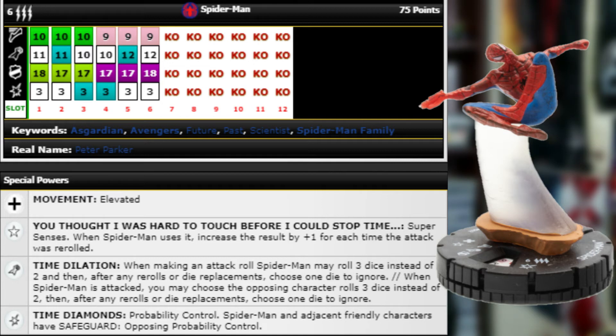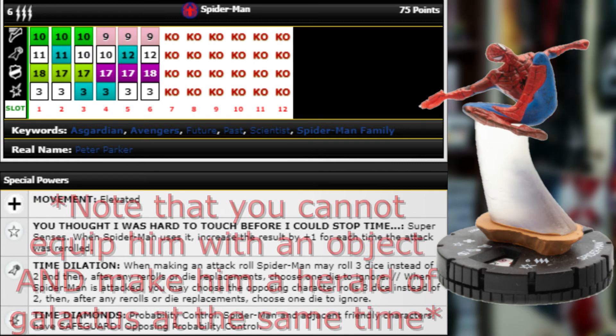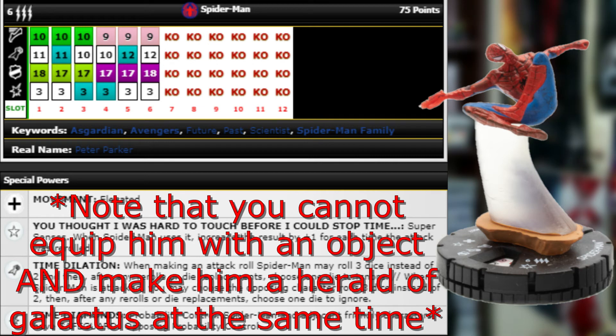Maybe give him the Gems of Merlin to give him Invincible, or the Wonder Woman armor to give him flight and Invulnerability — he definitely needs a reducer so they don't just Poison him. I could see this guy on a team with Wonder Woman to copy the team ability and giving him a reducer either from equipment or from somebody else. You could also make him Power Cosmic with Galactus on the sidelines so he can't be Outwitted.